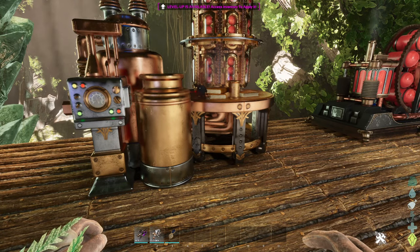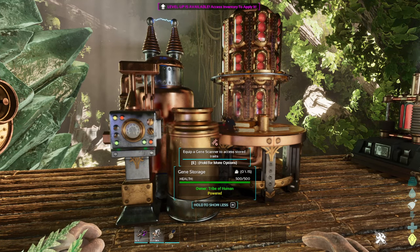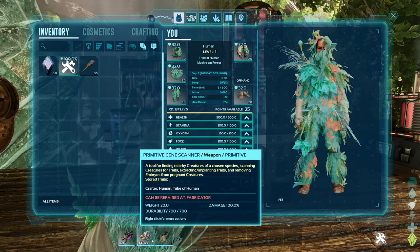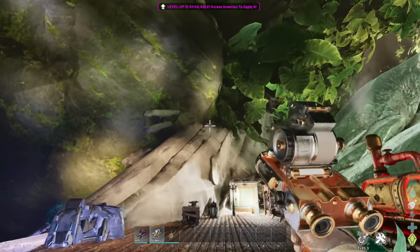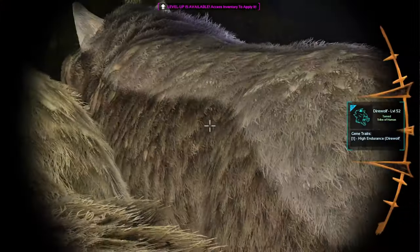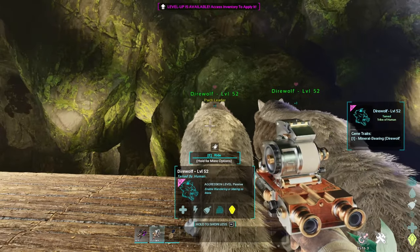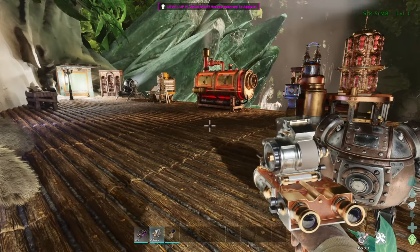Next up for structures, things start getting more interesting. This here is a gene storage. You might be wondering where you get genes — that's where our next tool comes in: the gene scanner. You can set it to track certain creatures. Looking at these direwolves you can see two gene traits: mineral bearing and high endurance. I'm guessing mineral bearing means when carrying stone it has reduced weight. To track creatures, hold R then select 'track creature.'